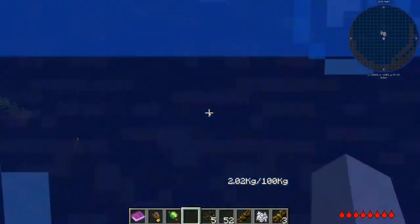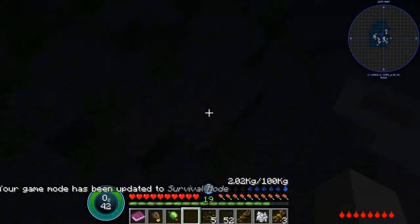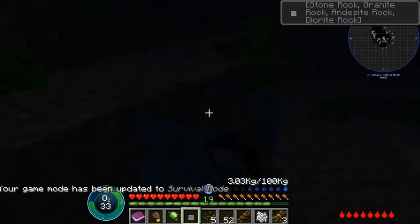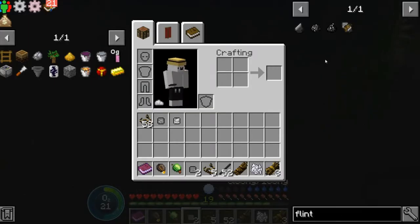Flint comes from the ocean, of course. There is plenty of gravel all over the place. Gravel also drops rocks, so it's pretty useful. This area also has the Subnautica mud mechanic.